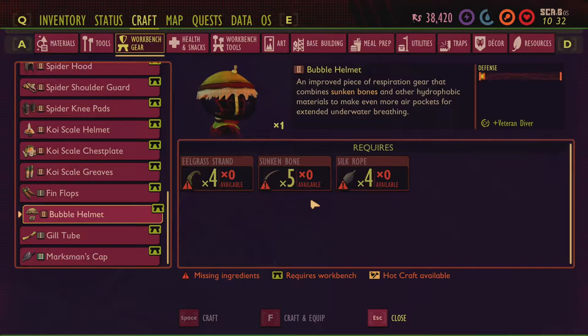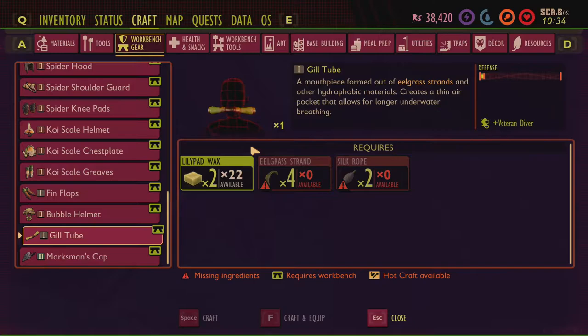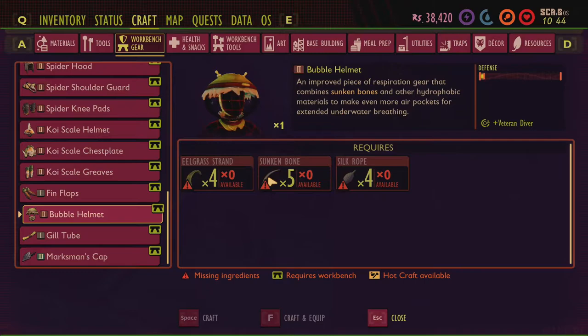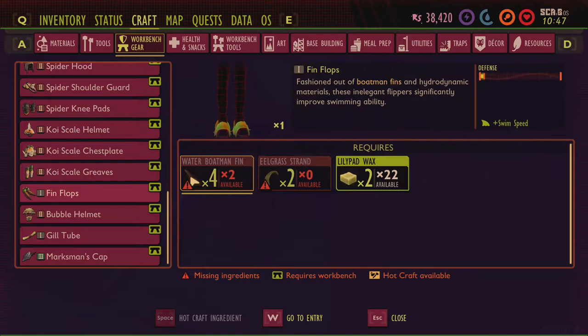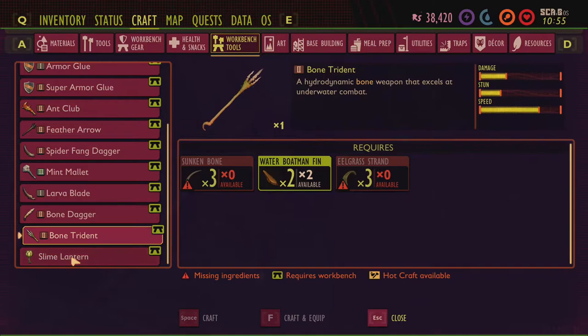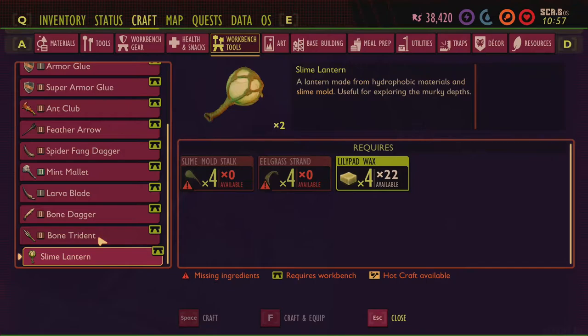The bubble helmet requires four eelgrass strands, five sunken bones — found underneath the pond lab, which I cover in another video — and four silk rope. The gill tube, which you'll want to make before even trying to reach the pond lab, requires two lily pad wax, four eelgrass strands, and two silk rope. To unlock these recipes: analyze eelgrass for the gill tube, analyze sunken bone for the bubble helmet, and analyze the water boatman fin for the fin flops. You'll also unlock the bone dagger, the bone trident — which does way more damage than the regular spear — and the underwater light that glows non-stop.